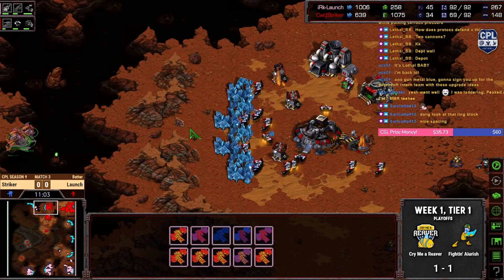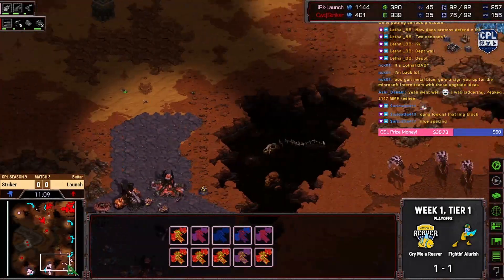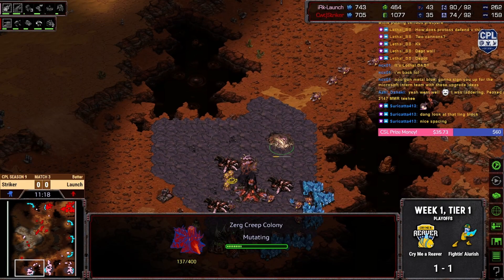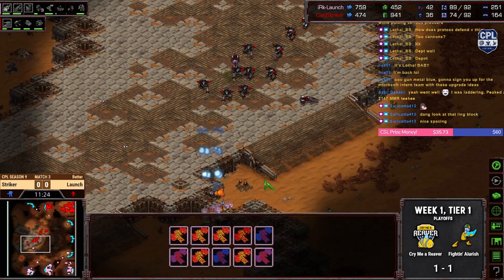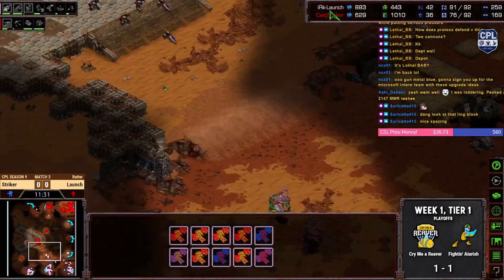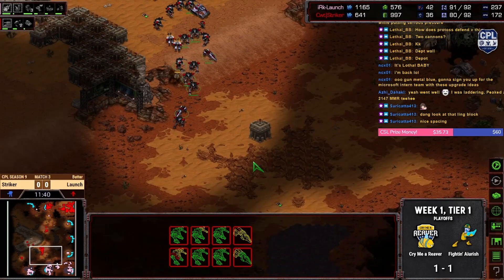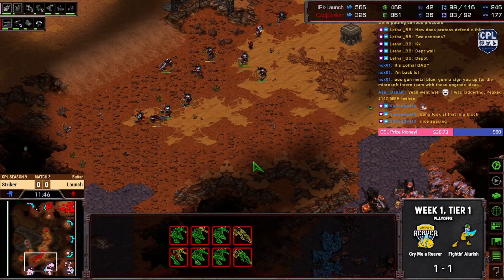Losing mutas to turrets — oh God, that feels so bad. More creep colonies coming up. LAUNCH is really betting his life on the static defense. The repair boys are still repairing — the repairs never stop. Someone will inevitably always need healing. If you've ever played Overwatch, you know damn well there's always someone who needs healing.